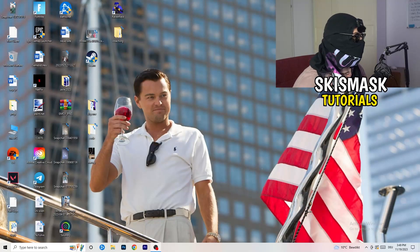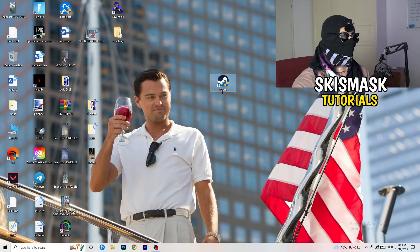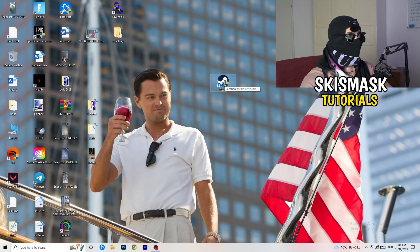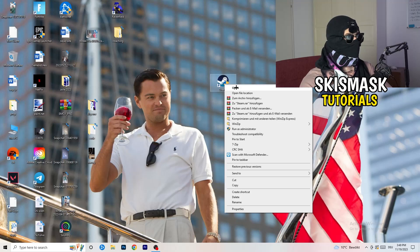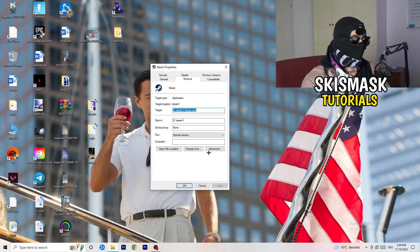The first thing I want you to do if you have any kind of not-launching or starting issue is to take your launcher shortcut on your desktop — for me it's Steam. Right-click it and you can try 'Run as Administrator' first, which starts your launcher in administrator mode. Try launching your game that way and see if it works. If not, go to Properties.